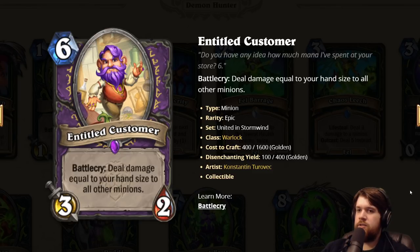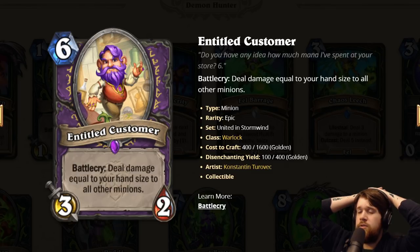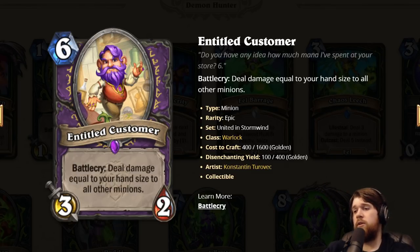Finally, Entitled Customer: six mana 3/2. Battlecry: deal damage equal to your hand size to all other minions. This card is just insane — very often six mana for seven or eight AoE and you make a 3/2. I don't know why Warlock needed more removal on top of Twisting Nether and Soulrend and whatever the corrupt thing is that kills three minions. But they're sure going to play it.